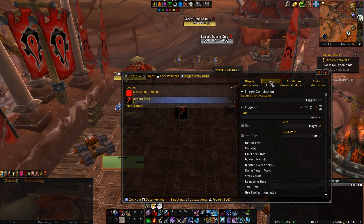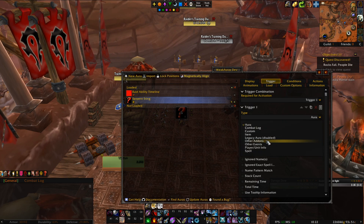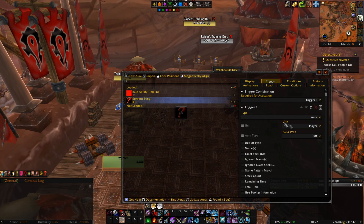Let's go into Triggers. This section is all about triggers — let's understand what a trigger is. The trigger is basically the event that happens for the weak aura to show. There are multiple types, but in this case it's an aura that's going to show. The aura is not going to show on the player — it's going to show on the target. So I make it Target.